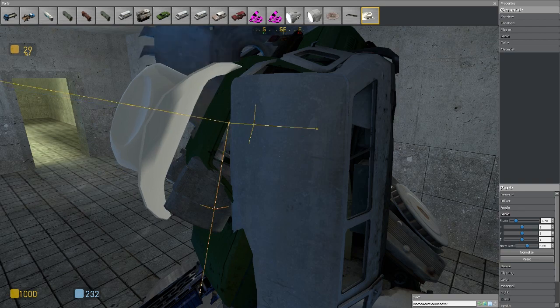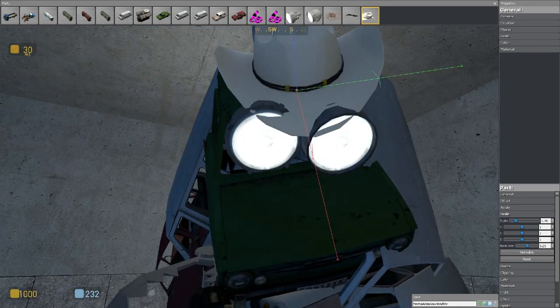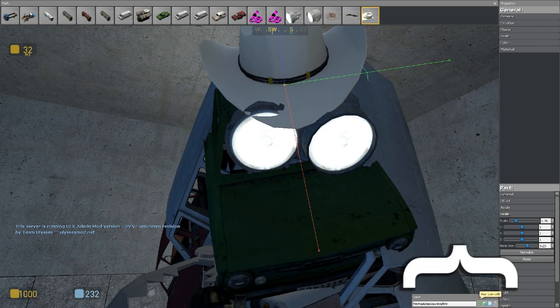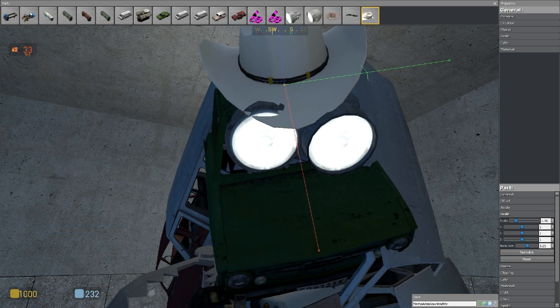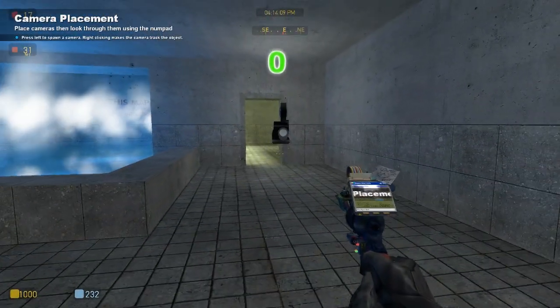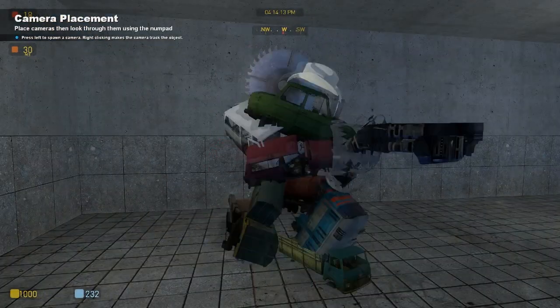Every new part you spawn goes into the parts menu at the top, so if you want to move something again you can just click it. Once you've built your outfit and attached everything where you want it, press Alt-Q and come down to the save section. You've got Wear Your Outfit, Save to Server, Save to Client, and Save. Put whatever name you want in there, click Wear Outfit, and then click the haircut at the top. Now I have a hat attached to my head. I also put my own weapon on — you can hide weapons or pretty much anything.